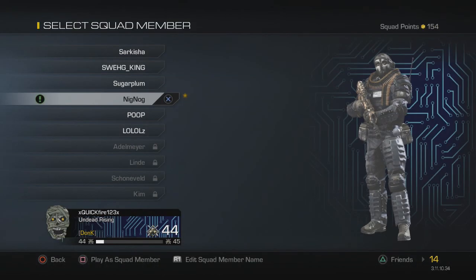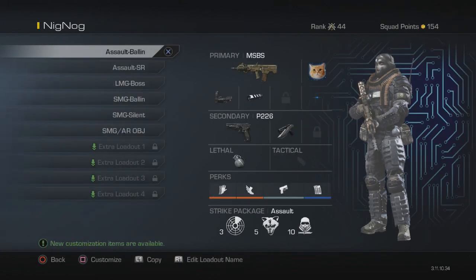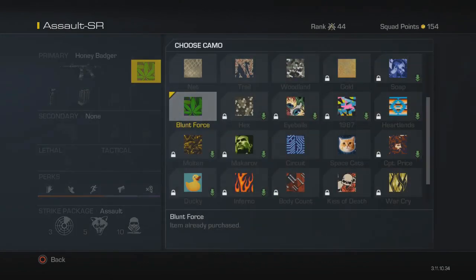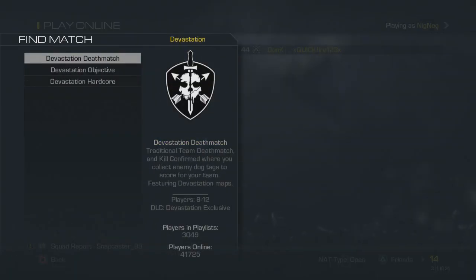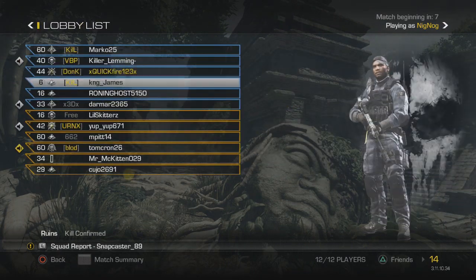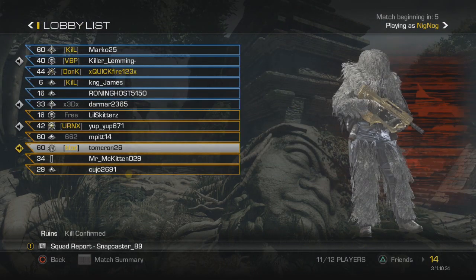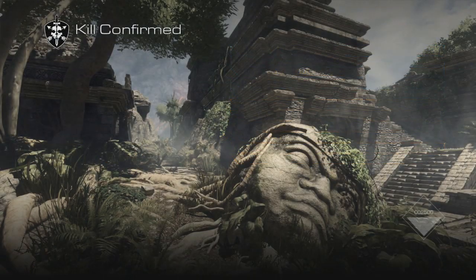I got the Snoop Dogg sound pack and also got the Blunt Force camo, which is basically the weed camo. We're going to play this right now — going into Devastation deathmatch, just a nice little playthrough. This is a pretty good map; there's other DLC you can get in this map pack too.